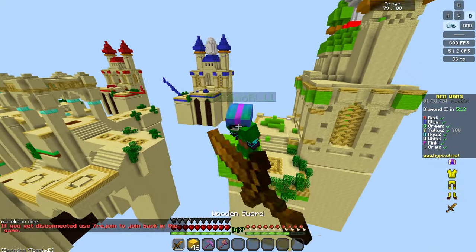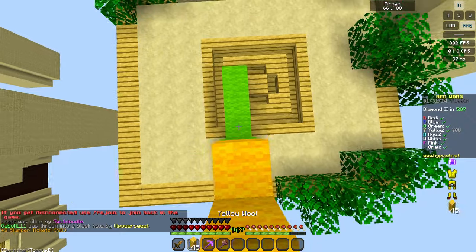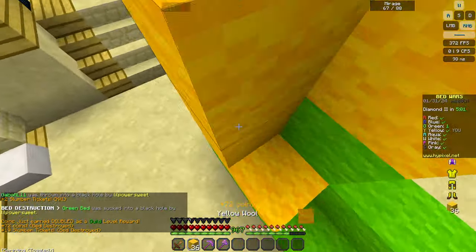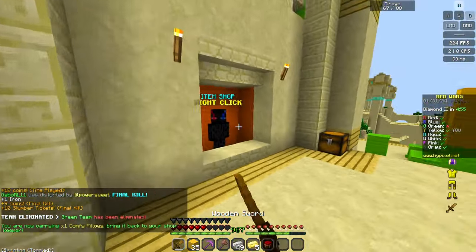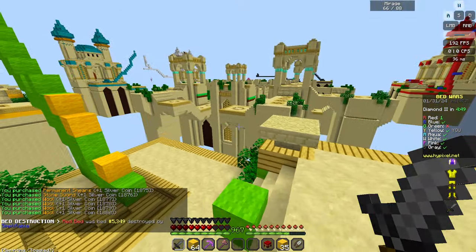I just went for them so hard in the air — that was crazy. Okay, I should have them — yeah, cool, nice nice nice. Get myself some more blocks and some shears, and apparently a stone sword — I thought I already had one. Yeah, I'll go to middle now and just get two emeralds.